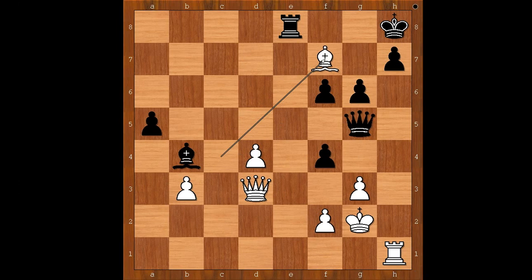Kasparov was not happy with his position — he was shaking his head. Bishop to f7, attacking the rook. What is the best square for the rook? What would you do in this position? If you had the black pieces, please pause and find the best move for black.